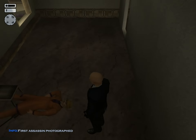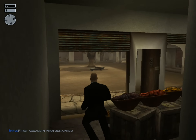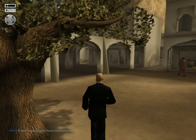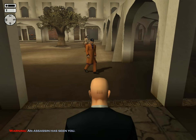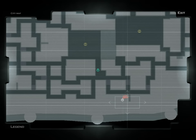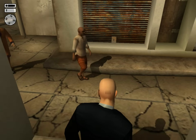We have killed the first assassin and taken a picture of him. Now we have to find the second one, and that's that guy over there. He is very easy to spot — he has this temple uniform with a baseball cap, so he kind of doesn't really blend in very well. Well, neither do I, actually, with my suit, but that's another story.